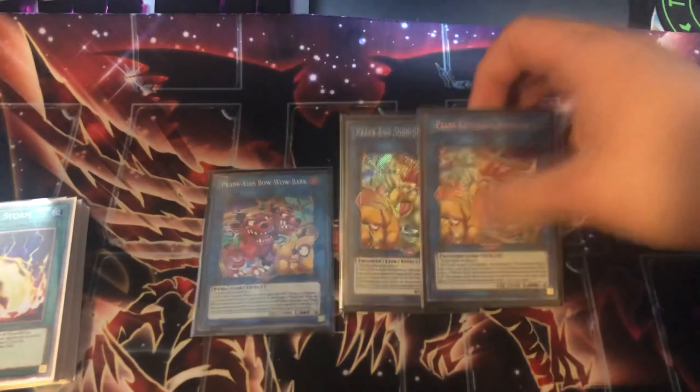That's probably why I'd play two Link Spiders. Then we have two copies of Doodle and one copy of Bow Wow Bark — really insane cards. You don't need three Doodle, two is fine. Next we have one copy of Dark, which came up in testing but never at the actual regional. You can target Verte and use their Verte, or target any link to Dark and link it off into Access Code for a 4300 attack monster.